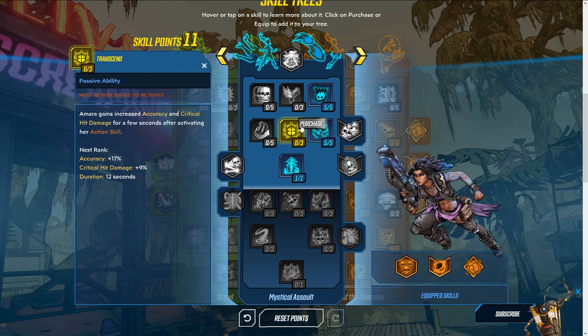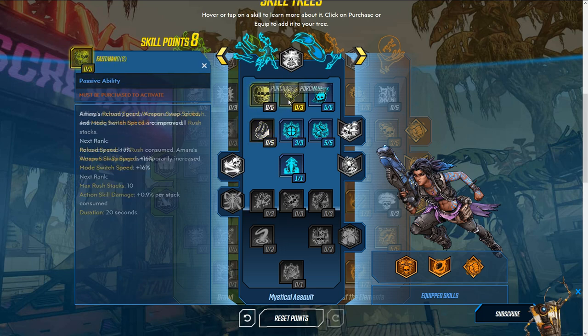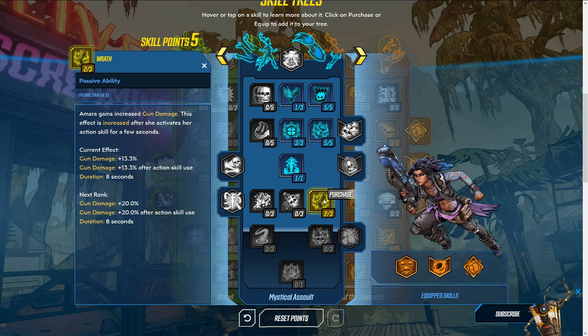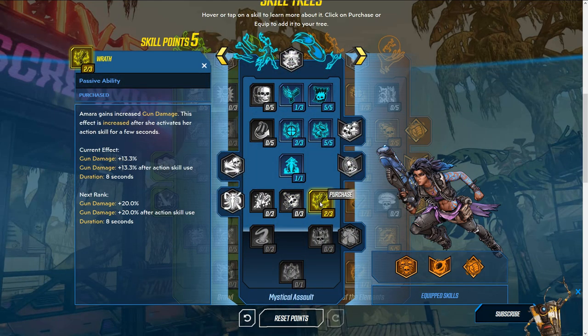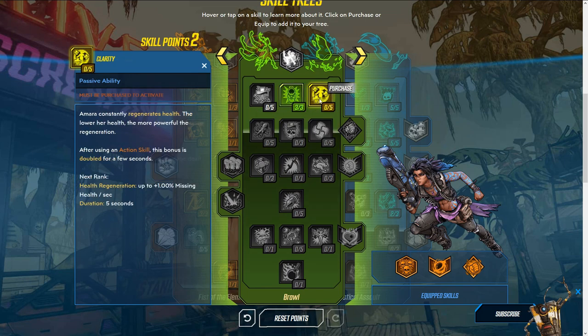Get these three as well — they increase accuracy and critical hit damage for a few seconds after activating your action skill, which goes hand in hand with the reduced cooldown. We need one more point to go deeper, so put it wherever — maybe here. The skill at this tier gives increased gun damage, and I'd get two points in it. We want to save five points for another tree, but this increased gun damage after action skill activation is great overall.